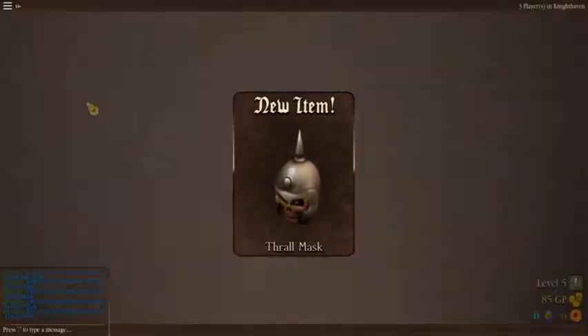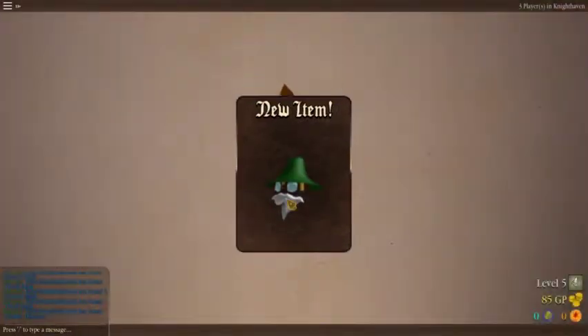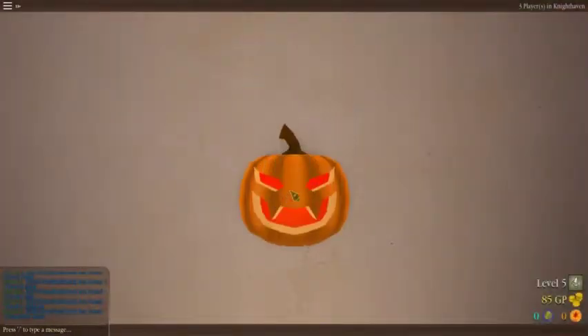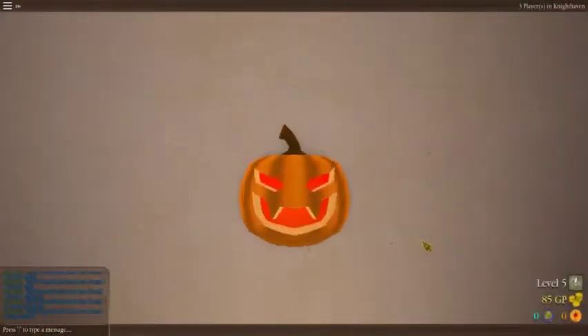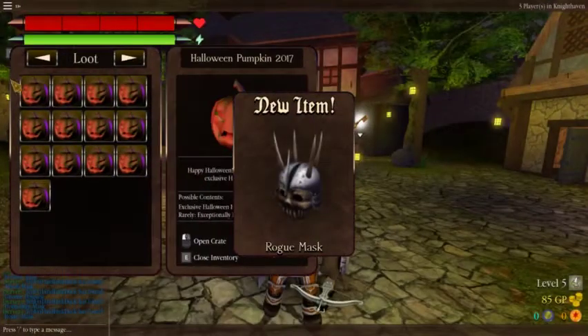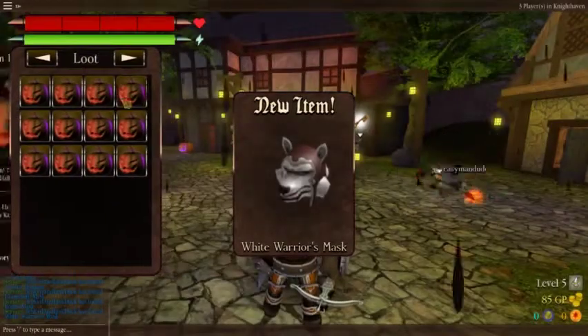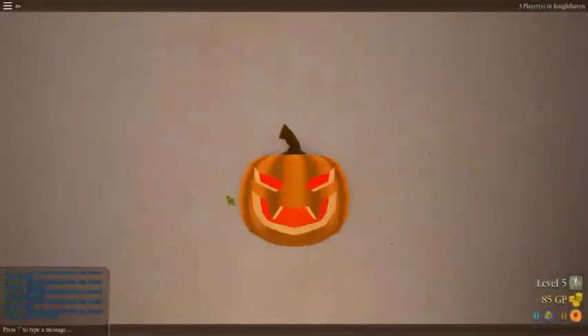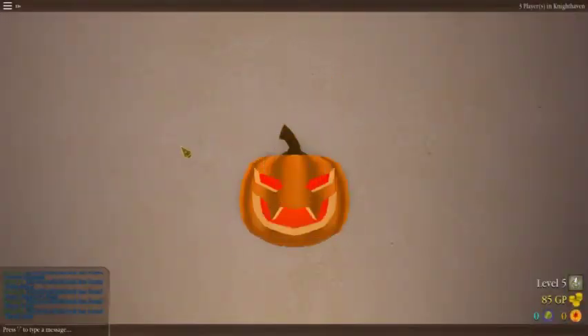Got the thrall mask — I got that before. Skeleton mask. Another thrall mask. Gnome disguise — I got that before. Hobgoblin mask — I don't think I got that before. Rogue mask. Rogue mask again. White warriors mask — I got those before. Wow, I think I literally got all the masks.